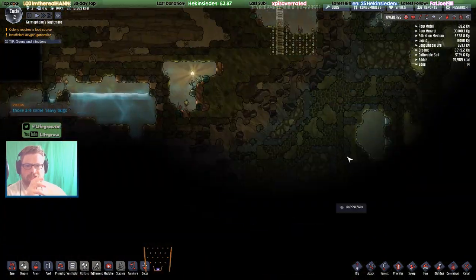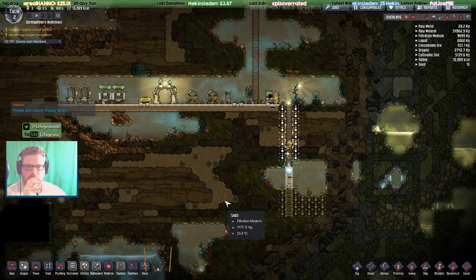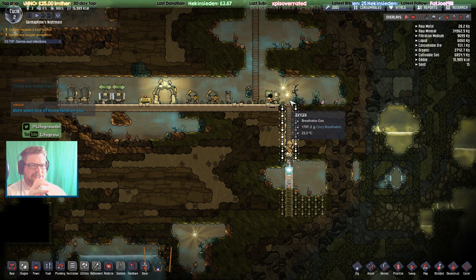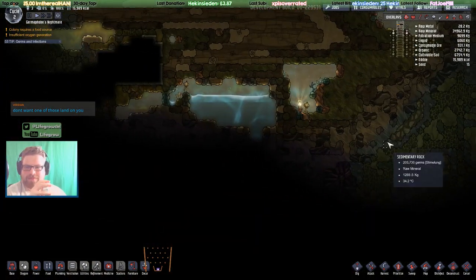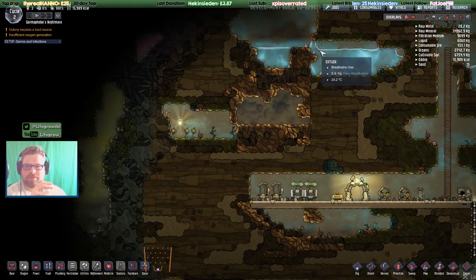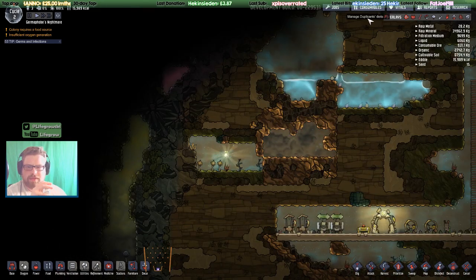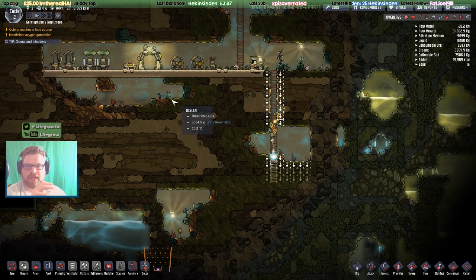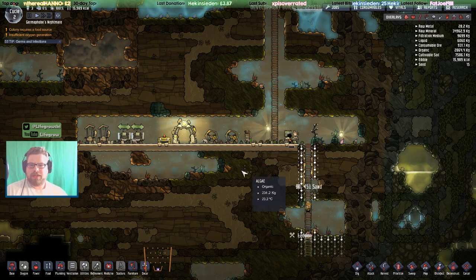We'll let them dig out with that and get a bit of vision down this way, then decide if we're going to keep going north. Those are some heavy bugs — 50 kilos of mosquito would be a bit much. I've got a bit of hydrogen over here, so I think this is going to be an igneous biome all around here. I'm going to avoid slime until we definitely need it — we've got plenty of algae. Gas-wise we're still using our oxylite.